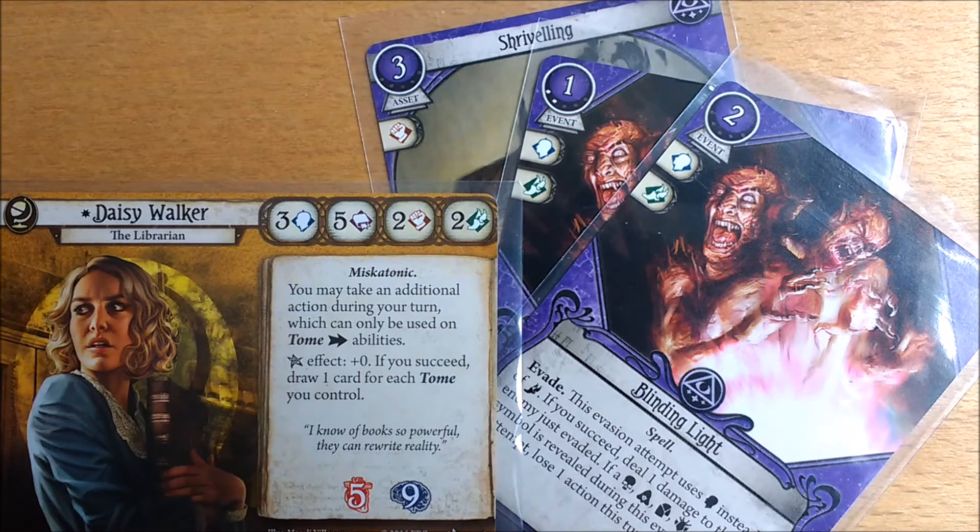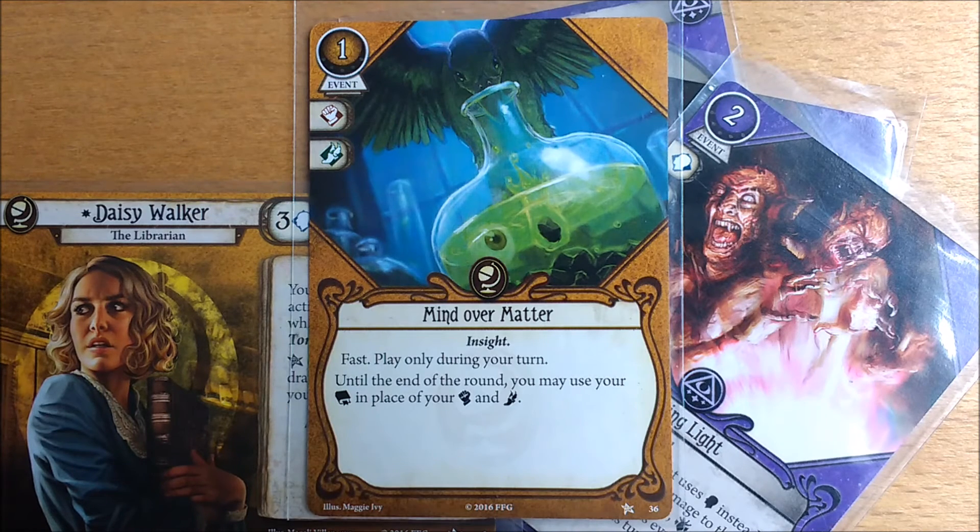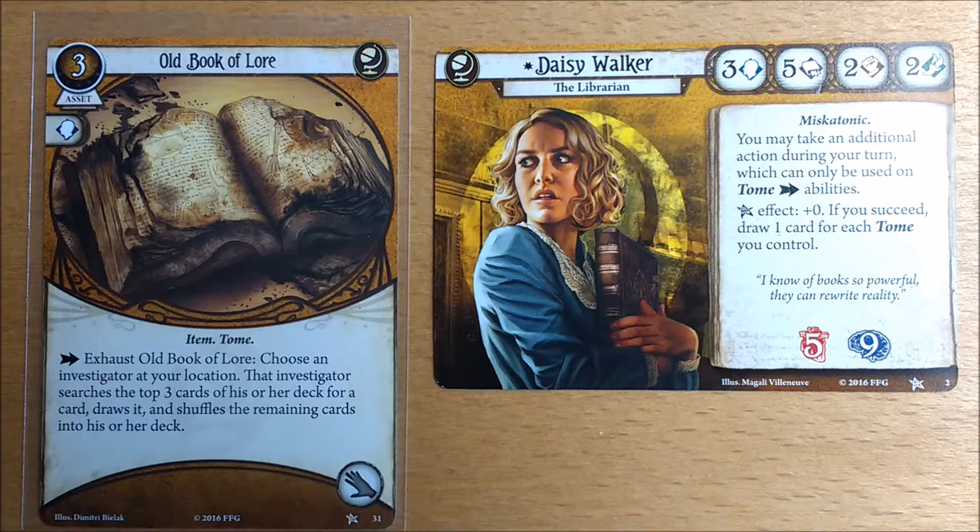She does have access to some powerful spells but her average willpower makes them chancy to use. When she must fight or evade she can use Mind Over Matter to great effect. Who doesn't want a Daisy on their team to deal with that paperwork while you go around shooting ghouls and cultists.